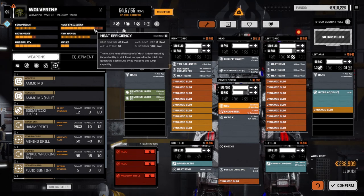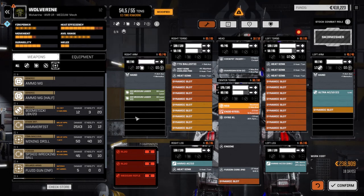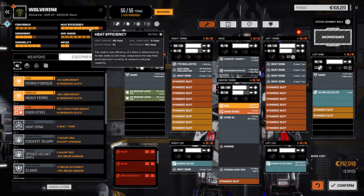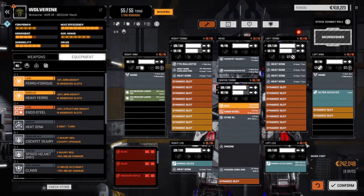Let's check what our heat looks like right now. Take half a ton off, spread it out a little bit, and then put one more heatsink in. I think I'm going to leave it as this for now - it's not too bad. That's 242,000 and 19 days, so let's confirm this.